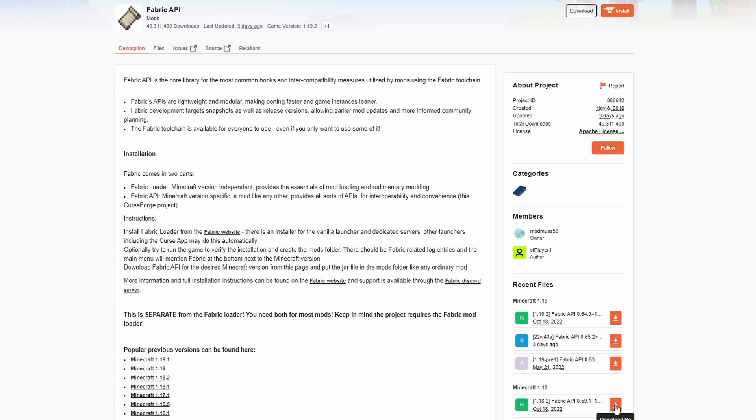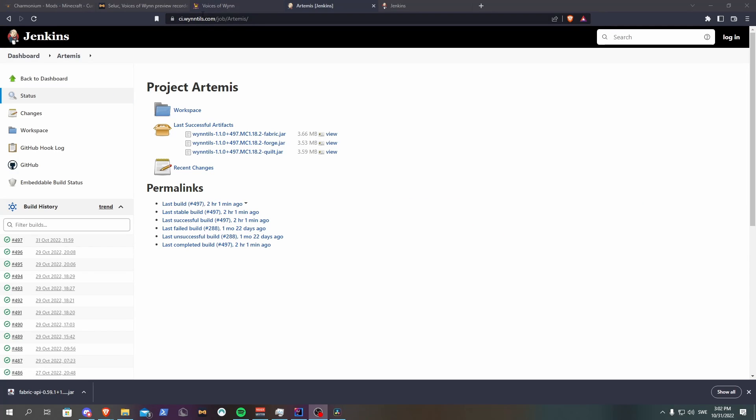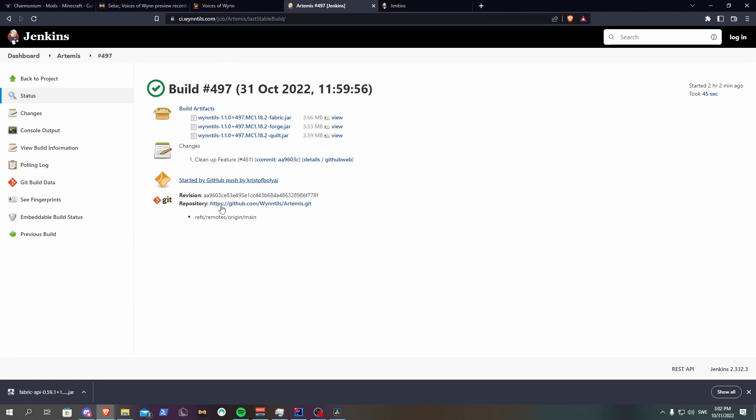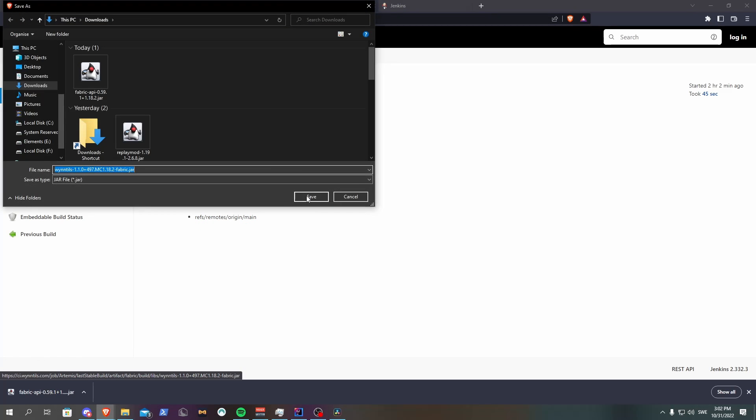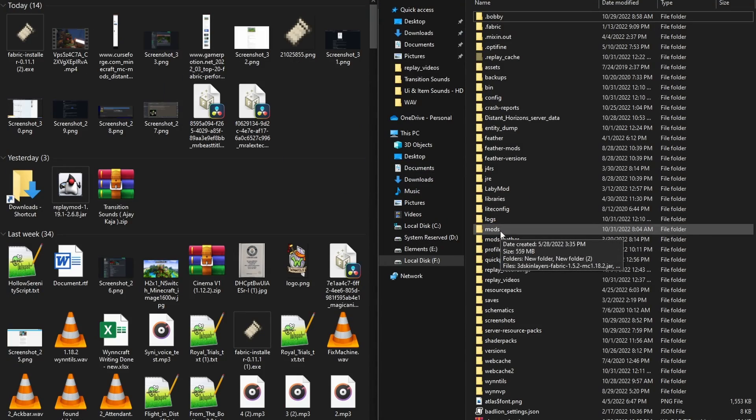Next, just download the Fabric API mod, which is necessary for a lot of mods to work, and then go to the first link in the description to get to this page, where you can download the Windhills Artemis project. Once downloaded, just move these two files into your mods folder, and you are good to go.